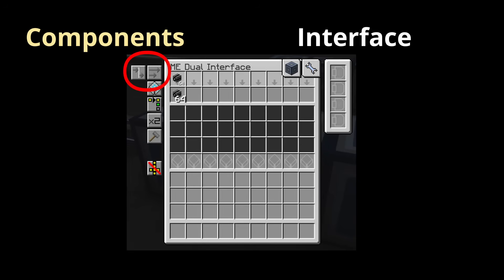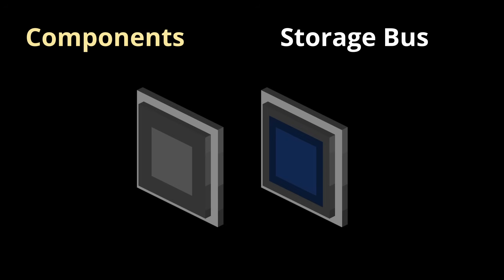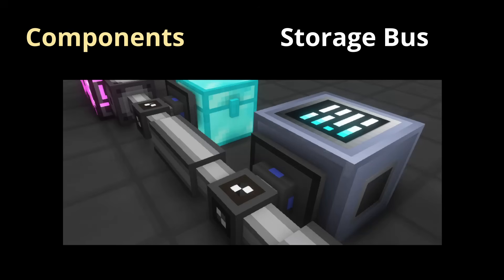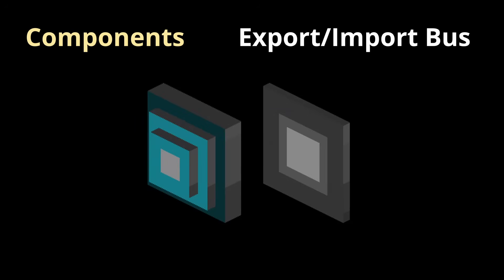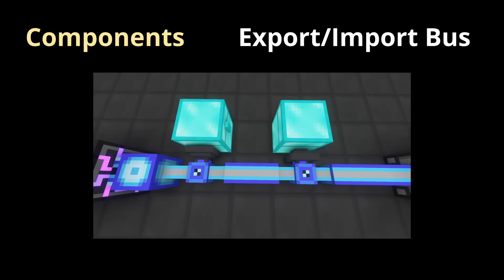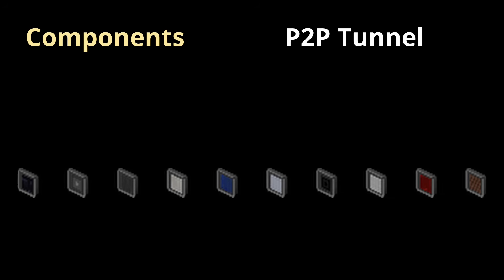Interfaces can be set to various blocking modes, which allow or disallow the push of items based on the contents of the receiving inventory. Storage buses mark the connected inventory as a valid storage location for the system — they do not actively pull or push items or fluids. Note that the connected inventory can be the interface of another network, and this is the subnet, which will be covered in the next video. Export and import buses push or pull items or fluids from the connected inventory. Exporting means pushing items out of the AE system, and importing means pulling them in. P2P tunnels — point to point, not peer to peer — are a way to teleport something from one end to another. This something can be items, fluids, redstone signals, light levels, patterns, or even channels.